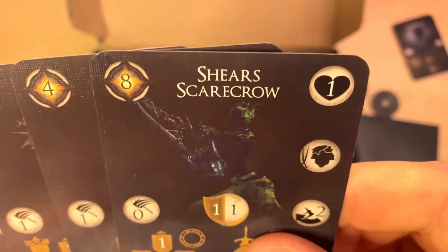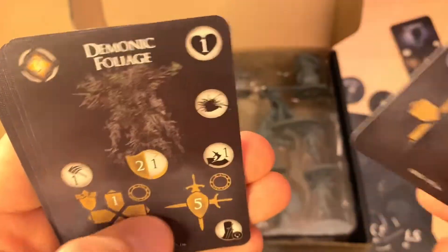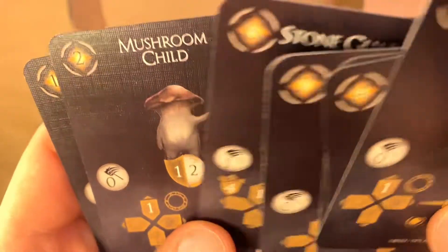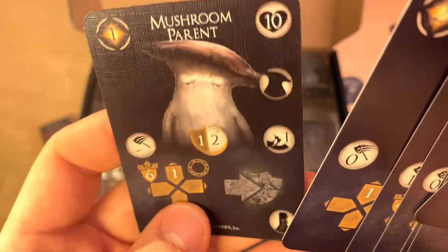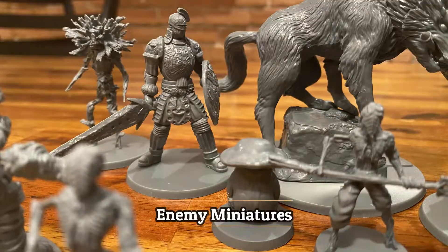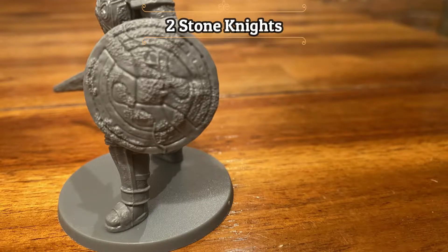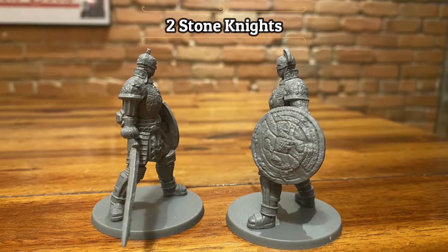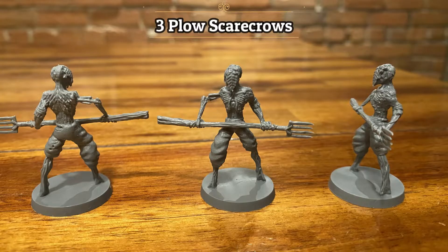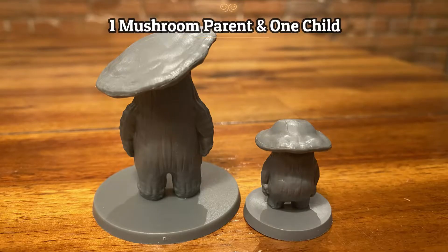Here we have the new Enemy Data cards: Shears Scarecrow, Plow Scarecrow, Demonic Foliage, Stone Knight, Stone Guardian, Mushroom Child, and Mushroom Parent. From what I've played so far, the new enemies bring a lot of variety to the game. Most enemies have Magic Resistance and use abilities you normally only see on bosses — like moving and pushing, movement and push that deals damage, attacks that push, attacks that can stagger a player character, and also an enemy that attacks twice in a row. I highly recommend mixing the encounters of the base game with the encounters in Dark Root.